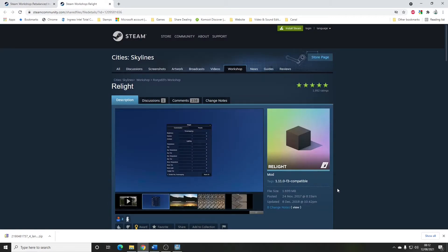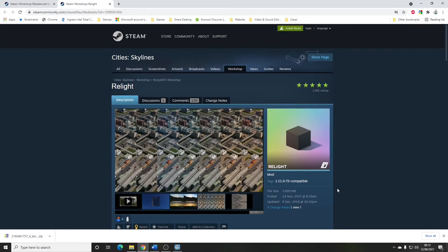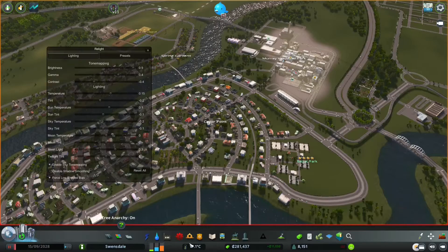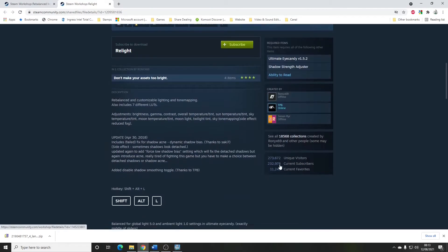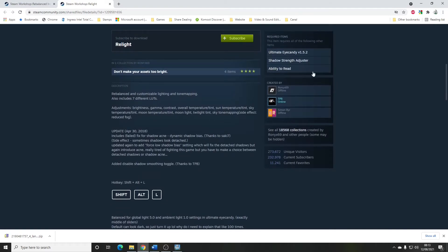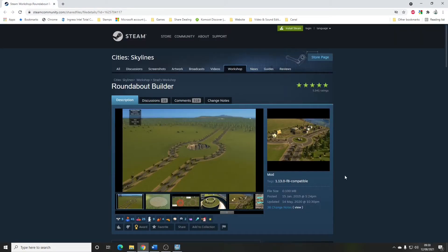Relight by Runny X69. This mod gives you really fine control over the lighting in your game. You can use LUT to put a sort of preset on, but with Relight you can really tweak up the look of your game. It's one of those mods where you need to read the required items — some say 'ability to read' as a warning to actually read through the instructions properly. For instance, you need to monkey around with the shadow strength; otherwise it looks a bit weird. But it's worth having if you want to fine-tune the lighting in your game.